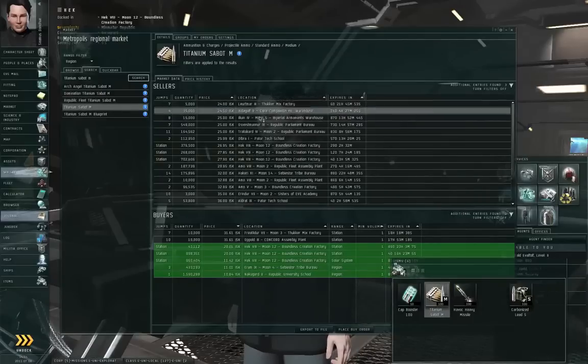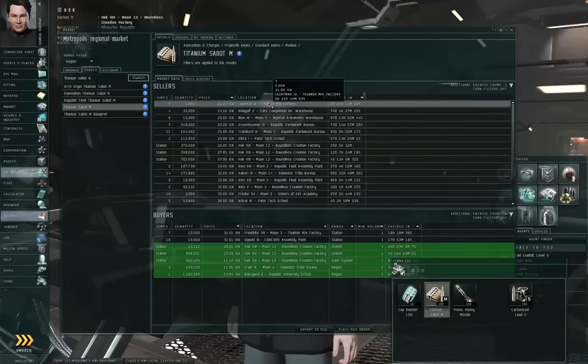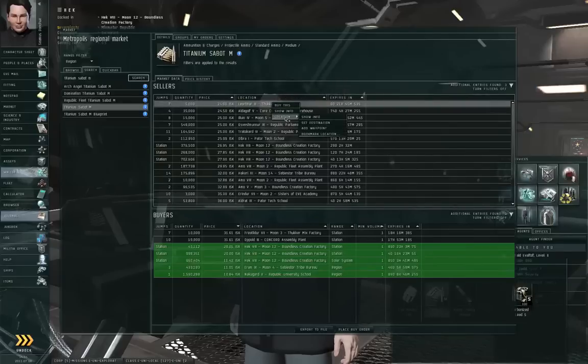You can buy any of these other items in other locations — keep in mind, though, that it will appear in your items hangar for that station, so you'll actually have to right-click the station, set destination, and go pick it up. Remember, setting the destination only has the autopilot plot a course for you; you have to undock in a ship and jump through highlighted stargates until you get there.